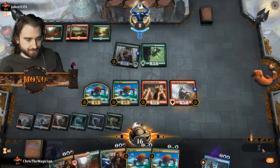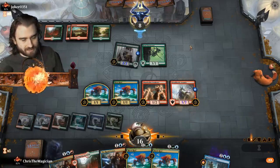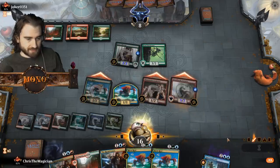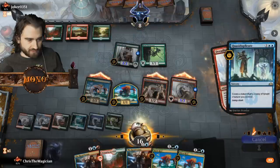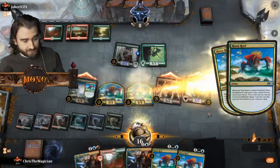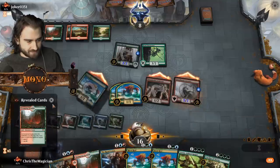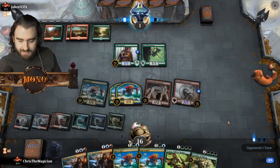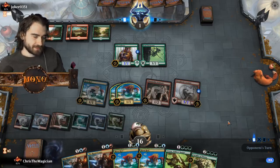We're gonna go in for early damage. It pretty much needs to block this else it dies. He just times out! I'm gonna quasi-duplicate - what are we gonna quasi-duplicate though? Probably Risen Reef - get even more Risen Reefs. The Sniff and Snapper party! Oh he's down to one unless he has some pretty big business. I don't think he's turning this around. Joker 0351, Stealth Mentals!